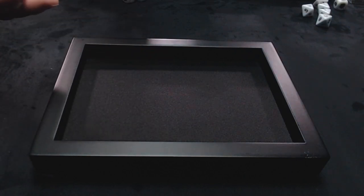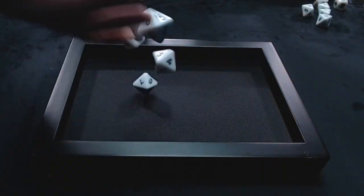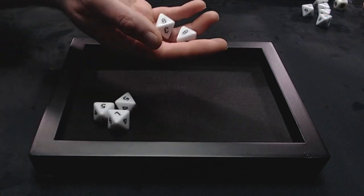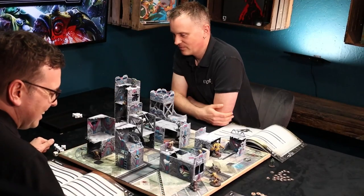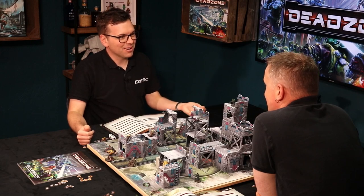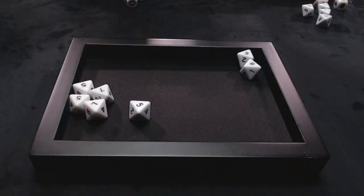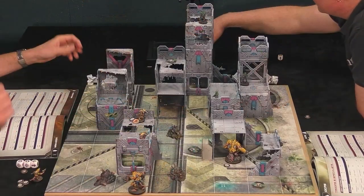Therese shoots, hitting on fives. She rolls one, two, three hits with a weight of fire re-roll. Spending a splat command die for another re-roll she gets four hits total. The rat target survives on five plus, re-rolling one die because of the eight. Manages to survive with one wound — lucky. Score goes to four to three.